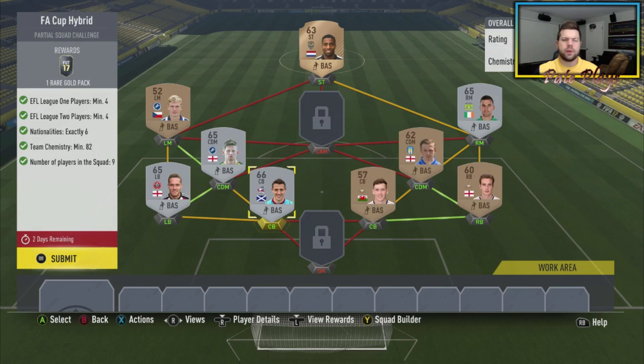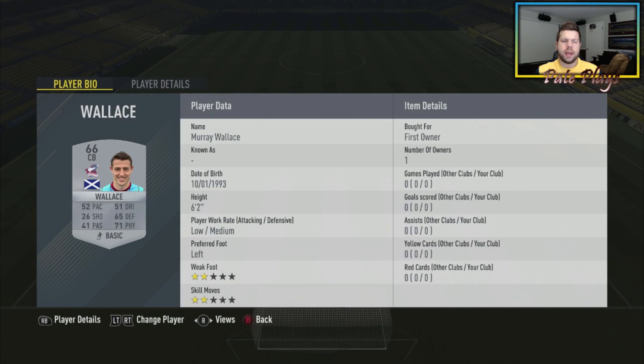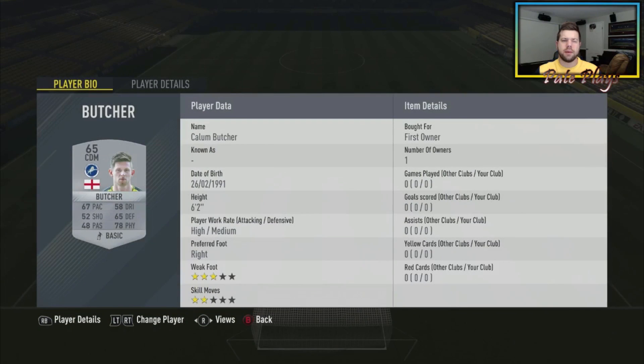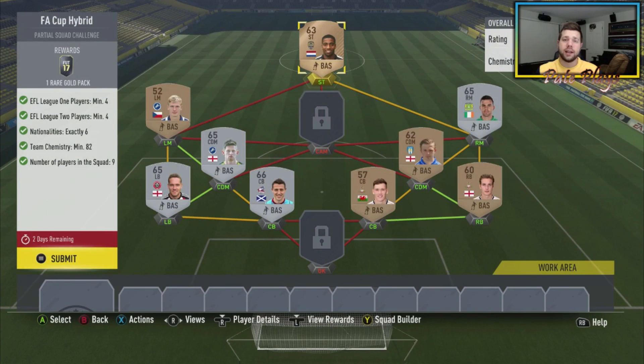At center back we have Scottish Murray Wallace from League One. We have a League One left back from Sheffield, Chris Hussey. Left mid from Czech Republic, Chris Tordek. And we've got a CDM Calum Butcher from England — he plays for Millwall, which is Zerka's club, one of the Sidemen, if you know who that is. So we're turning in some Millwall boys.